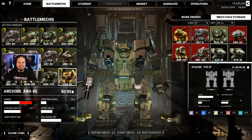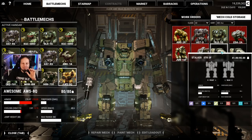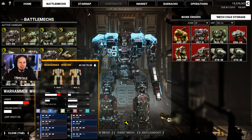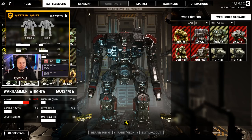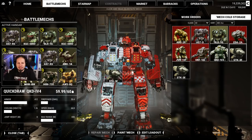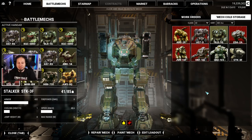Are you ready, guys? You know what — we're going to build a Stalker as well. What we are doing now is I dropped the Quick Draw. The IV4 was fun for a while, but I want to bring back a Stalker and see what we can do with this beauty.